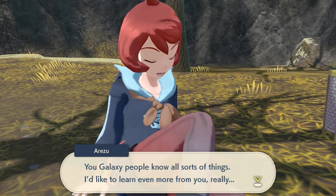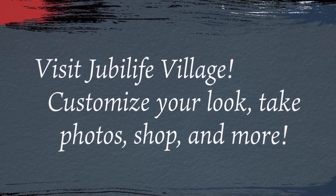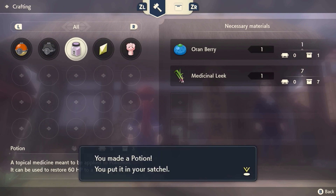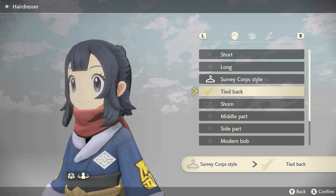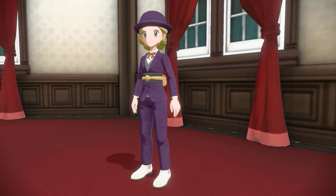It was also introduced in this trailer that you can do a lot of customizations to your characters, your Pokemon, and some items as well. You can customize your different items by crafting them, and this allows you to unlock different traits for your Pokemon. And on top of it all, you can also customize the look of your Pokemon trainer.